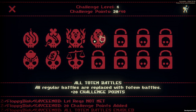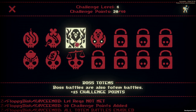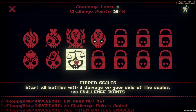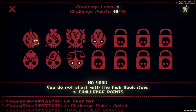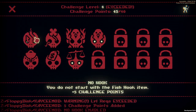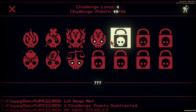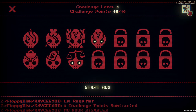All regular battles are replaced with totem battles for 20 challenge points. It's been literally months since I've last done this. Frost battles are also totem battles — that is an insane challenge. Start battles with 1 damage on your side of the scales, which is actually not that difficult. We don't start with the fishhook item, which I'm used to doing for challenges. Everything is a totem and we start with 1 damage on our side. Let's start the run.